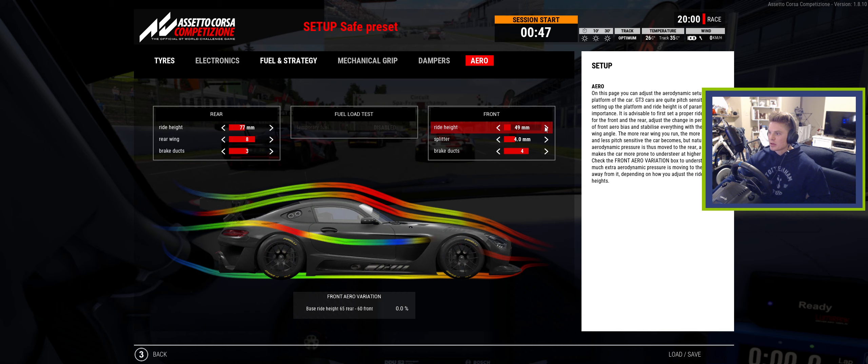I'm thinking maybe going 50-78 on ride height, just for the curbs, especially through Eau Rouge — those can really disrupt the car if the ride height is too low. So we'll go ahead and try this and see what happens.